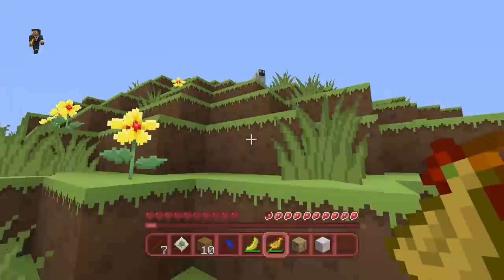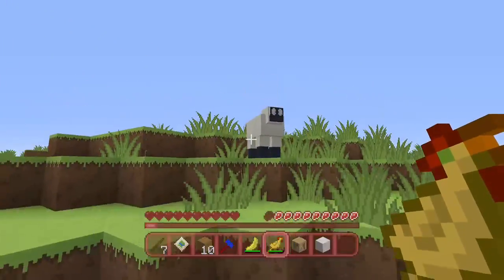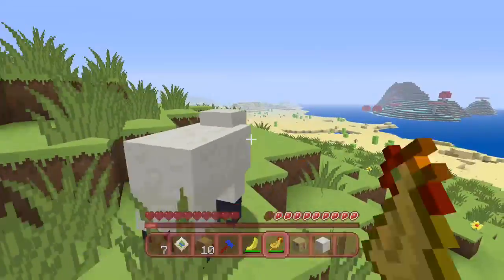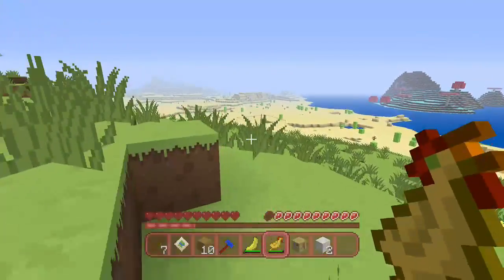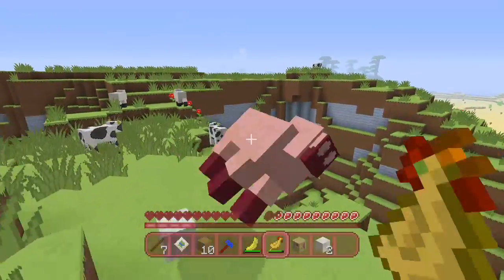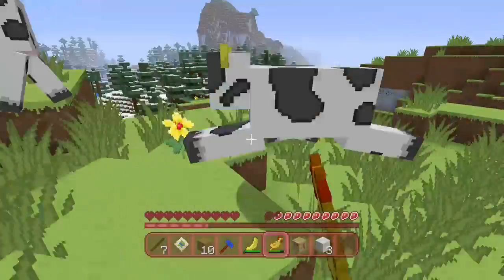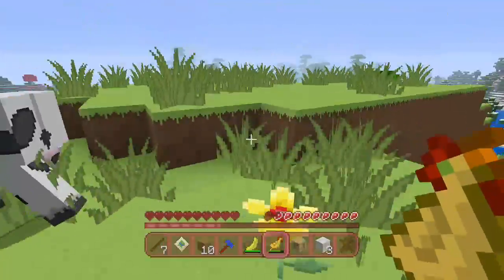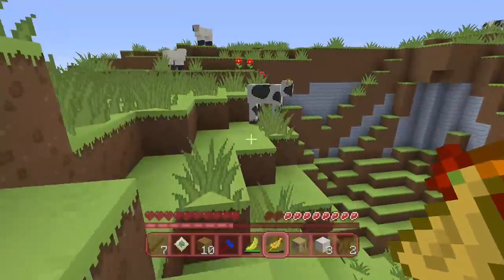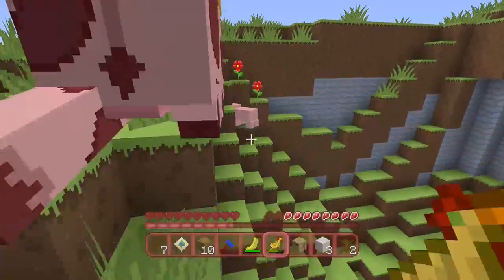There's a horse over here. There's another sheep. This sheep looks weird. You died and you make me some wool. So now I can make a bed, which is good. Maybe kill one of these — couple cows — get some food going. And leather, too.